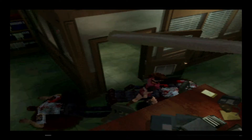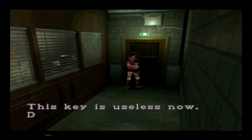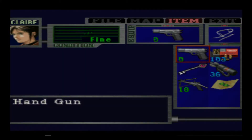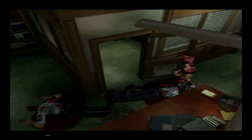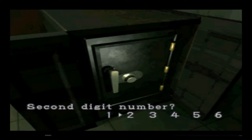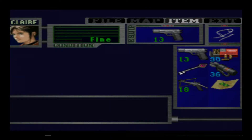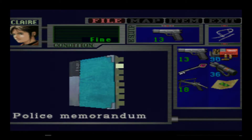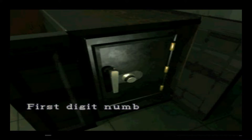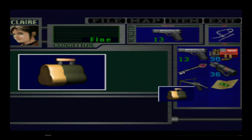Now that we've killed these, let's get some inventory space by using that heart key. Let's open the safe. Now what's the keypad? I tried 2-3-2-3 — nope. Let's check the files: 2-2-3-6. Now we get some acid rounds and a police station map.